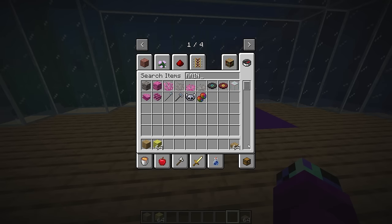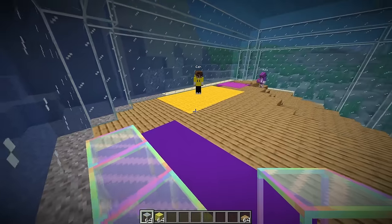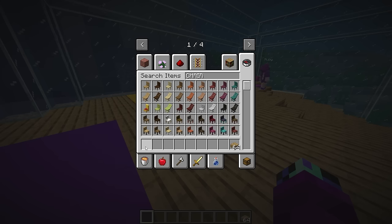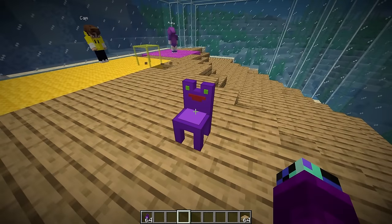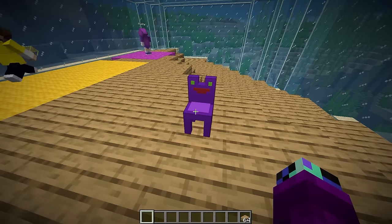I'm about to build the craziest gaming setup ever. I need a cool table - I'm going to use this rainbow table that changes colors. It's like the ultimate gaming table! Next I need a chair. This one's called a purple froggy chair - it's got eyes and a mouth. I don't think I really want to use that one.